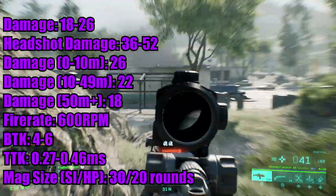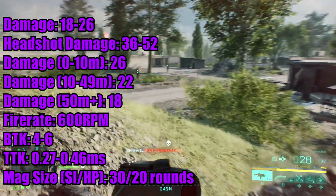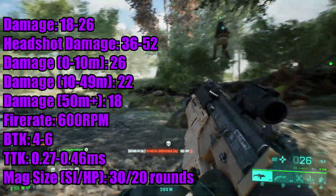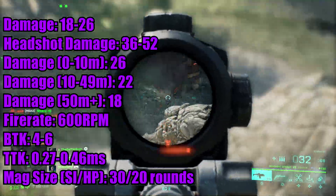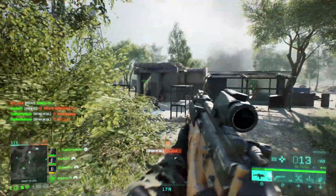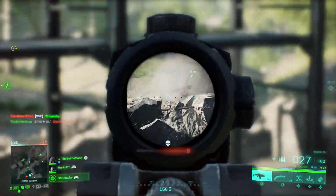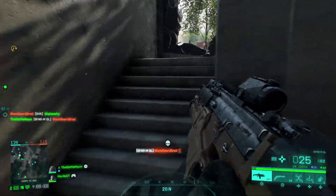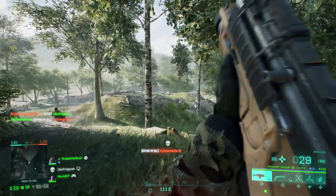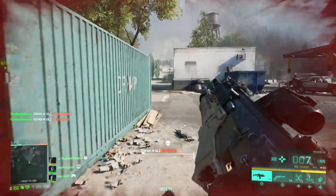First up, we have the stats. With the S-FAR, we're looking at a damage range of 18 to 26, which is above average for the Assault Rifle class. This means you're looking at a 4 to 6 shot body shot kill. Headshot kills will double the damage, making it 36 minimum and 52 maximum — so 2 to 3 shots to kill for headshots. Then we have a fire rate of 600 rounds per minute, which is the slowest in the AR class and one of the slowest in the game. In a close-range firefight, you're definitely going to be at a disadvantage, so you're going to want to make your shots count.